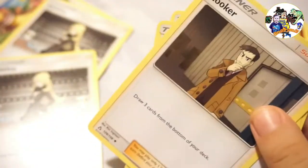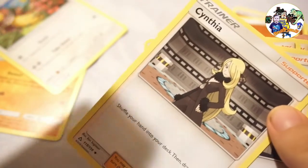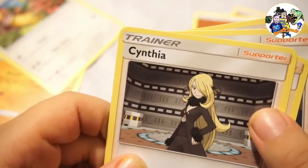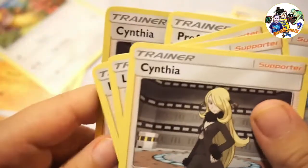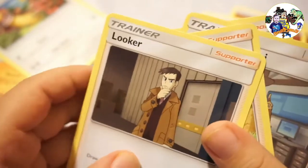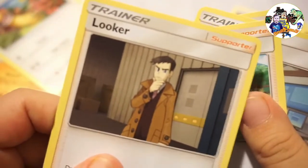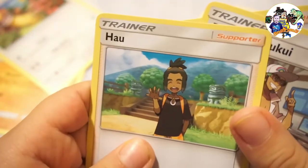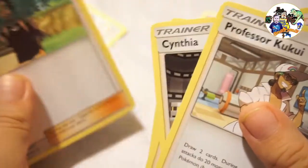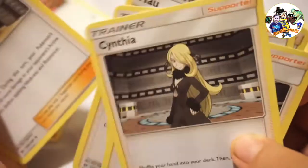Now we have trainer cards. I have a trainer called Cynthia - if I'm saying the name right. And here's Looker - looks like he's looking for you. And here's another one called Hala. And Professor Kukui - yeah, I think I'm saying that right.